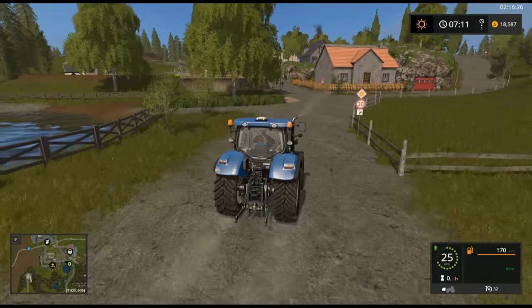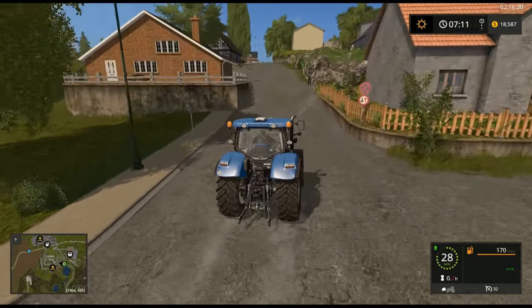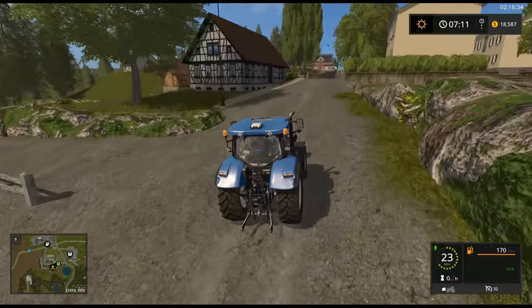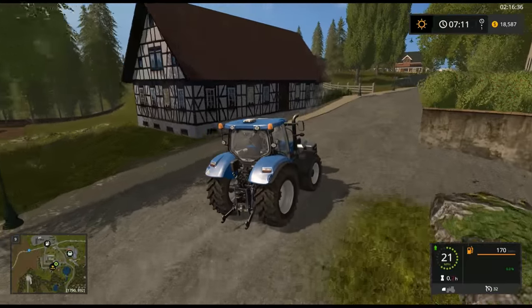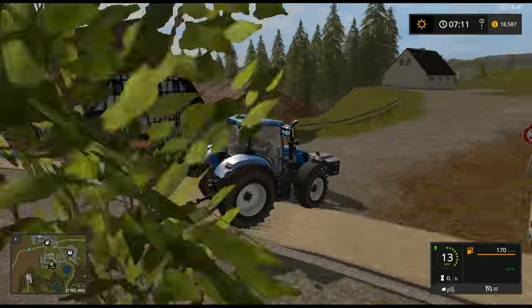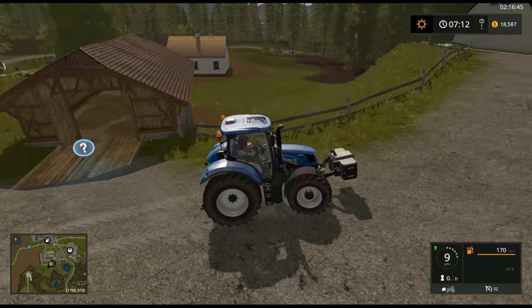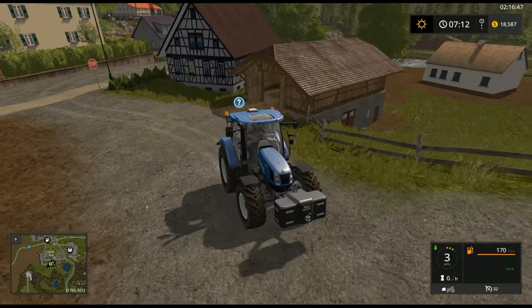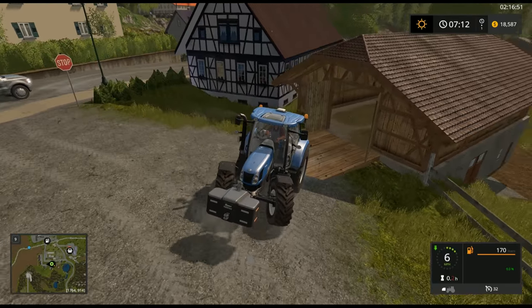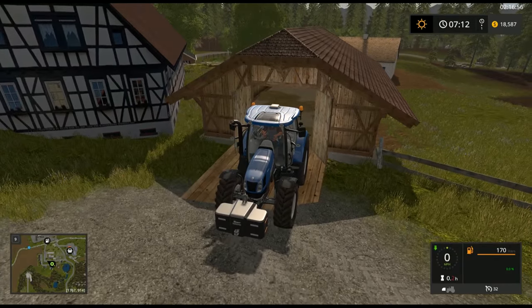More trees on our right that we can cut. That whole area off to the left is also an area where you can cut trees. Coming up past these little houses here — just on the other side of this brown house there is a barn with a sell point for straw, grass, hay, things of that nature. So yeah, you can back into here. This is the straw sale point.